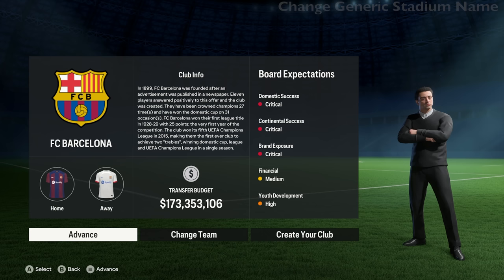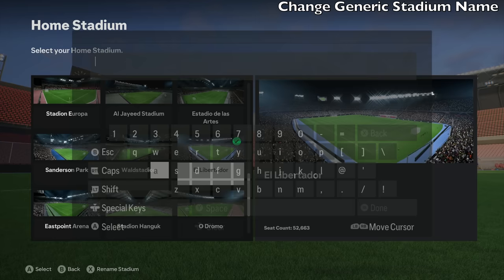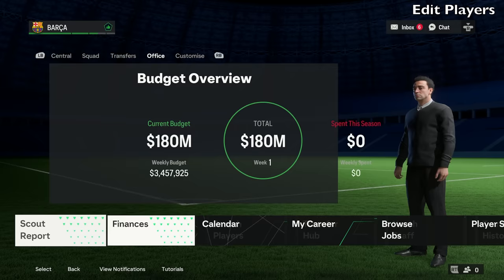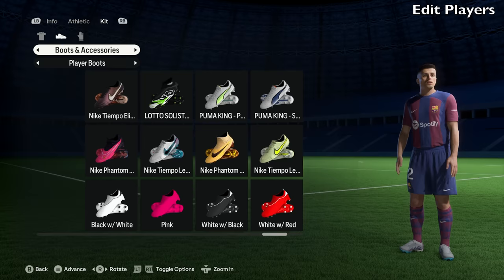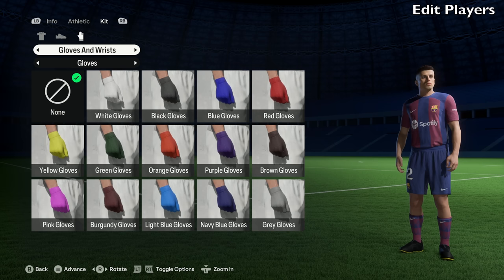If you pick a club that is licensed but has a generic stadium, like Barcelona, you can change the name of the stadium and even customize it a bit. I recommend changing the name — it's better than having Libertador. You can just call it Camp Nou, even though it's not the real thing, and customize the seat colors to make it more realistic. You can also edit your players in career mode. Go to the customize section, go to edit players, pick from your team, and you can change boots, kits (tucked or untucked), socks, gloves, and wrist accessories as well. You can do this for all players.